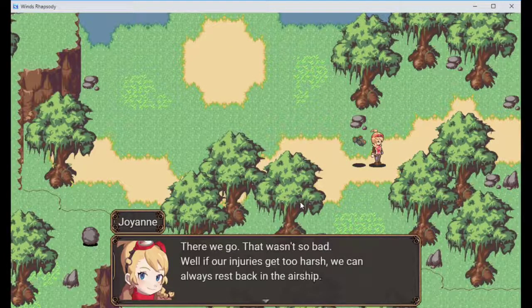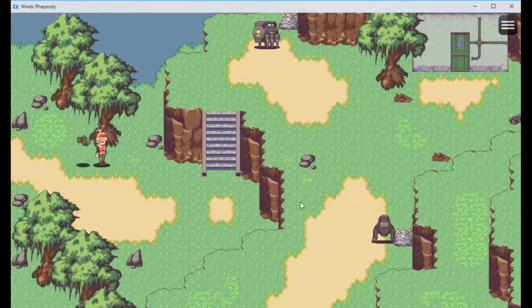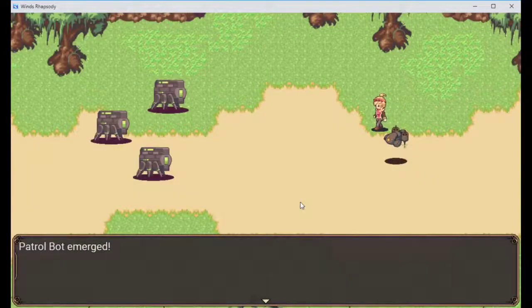There we go, that wasn't so bad. If our injuries get too harsh, we can always rest back in the airship. The game's telling me what to do - sick. I one-shot them so I don't think I'll have to worry about it. But the trollbot emerged - okay, maybe I will have to worry about it because there's three of them. Hopefully they don't do a lot of damage like I do.